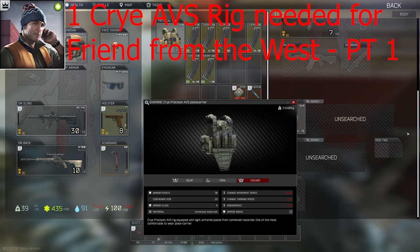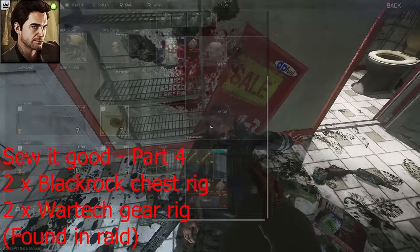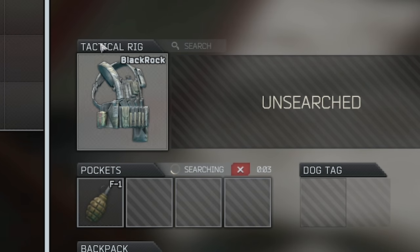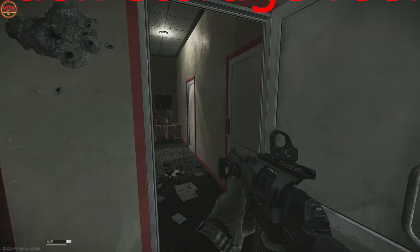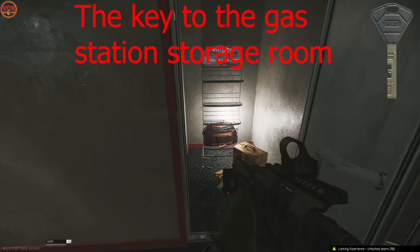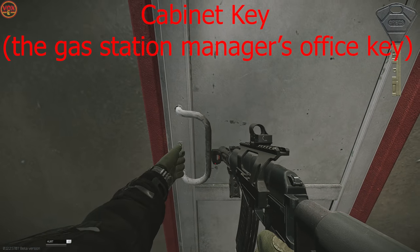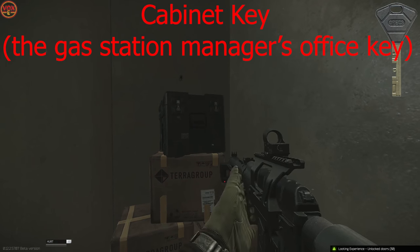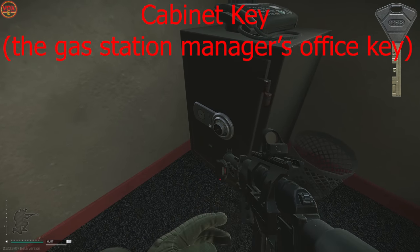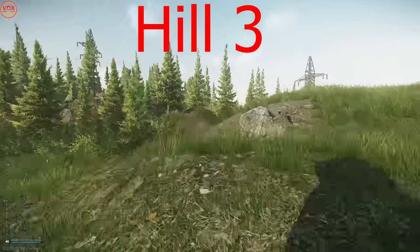When you search Rashala, you have a chance at the Golden TT — needed for Fountain Raid but can't be put in your secure container. Searching his pockets you'll find physical bitcoin and also labs key cards. His followers have a chance at AVS plate carriers needed for Fountain Raid, and also Black Rocks for a Ragman task. Fountain Raid is probably the most efficient way to get these. Inside, we're unlocking the Gas Station Storage Room key — a great early key because it has two med cases brilliant for Salivas.